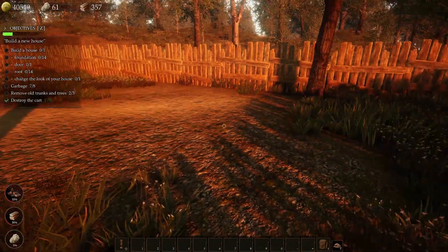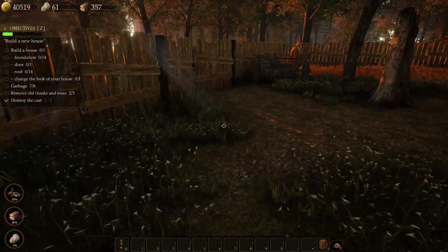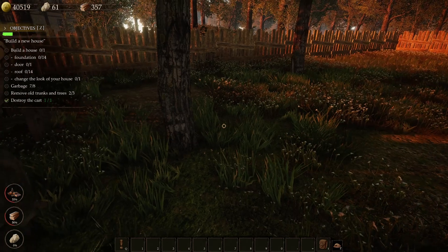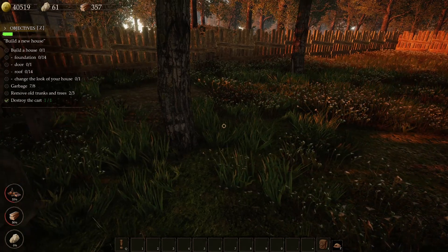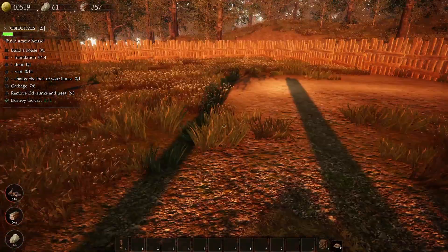We're going to clean this up — at seven of eight, we've got one more piece of garbage and then I want to start making this house. Foundation, roof. Garbage done. Remove old tree trunks — I've got two of three, there's still one more left. Let's look for the missing trunk, it must be over here somewhere.